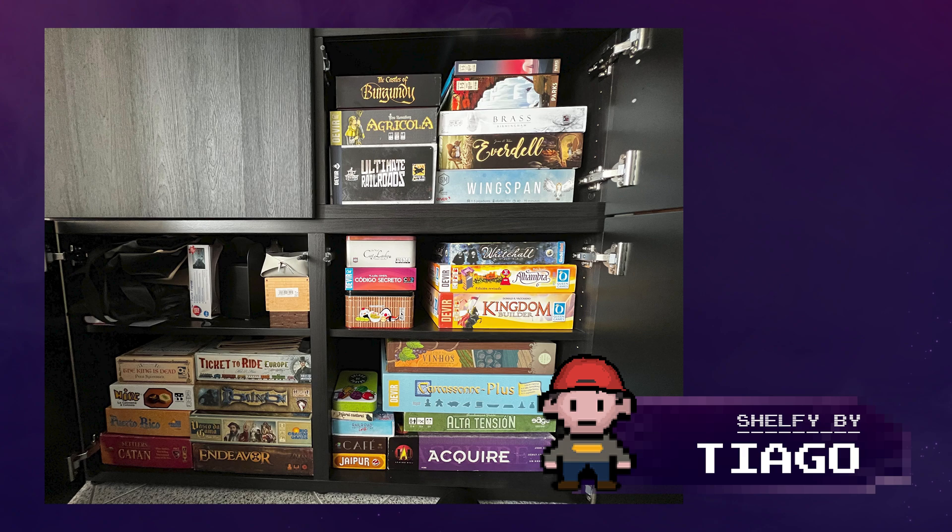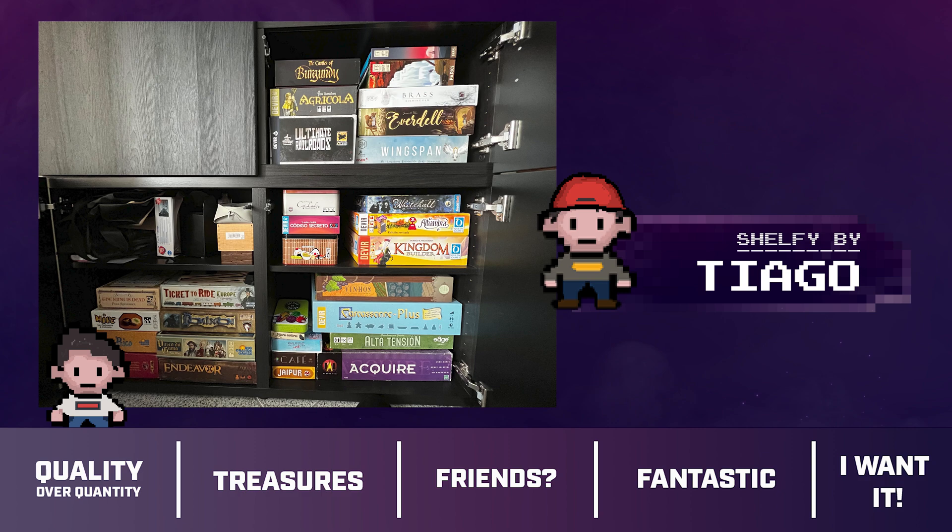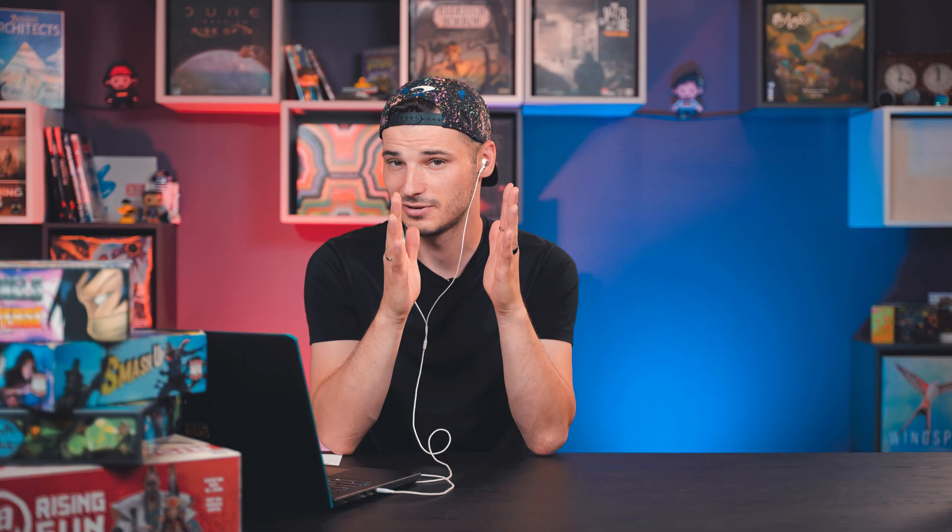A nice collection here — a lot of Euro games: Ultimate Railroads, Everdell, Wingspan, Brass. I'd say all the hits are there. He has quality over quantity for sure. I would even say I see treasures there. Dominion is there, so you're already loving it. Is there a game you would suggest? Yes, Quacks of Quedlinburg.